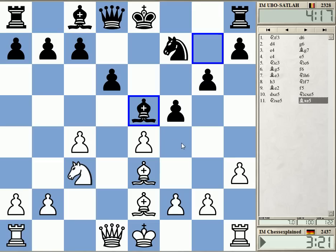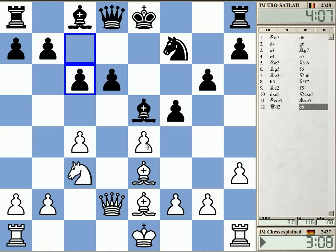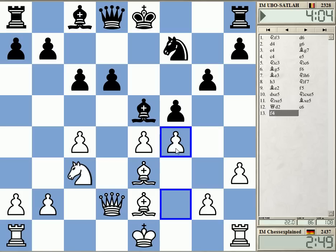Maybe he intends to take on c3 at some point — it's possible. I'll play a strengthening move. Theoretically you could take on c3 and take e4, but c6 weakens d6 by quite a lot. Let's grab some space and control the f5 square. There were other possibilities, but this looks fine.